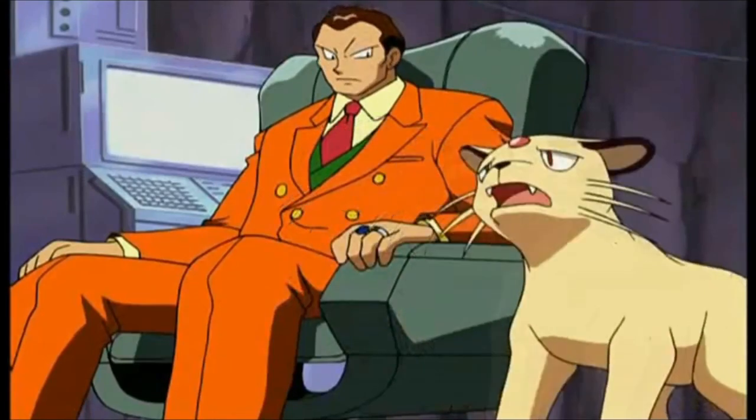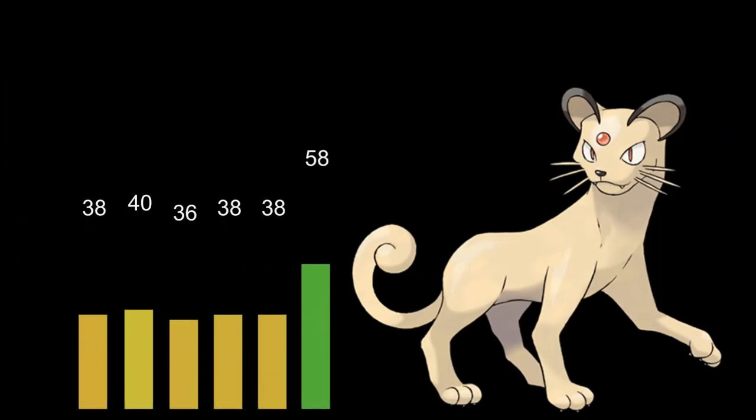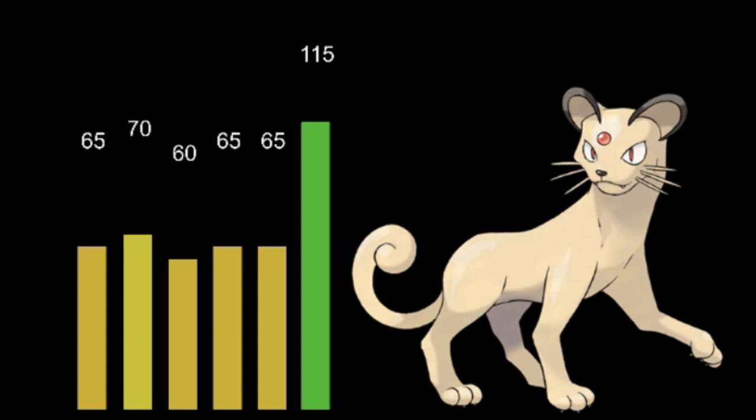Welcome back wolfpack, Verlus here, and this is how to use Persian. Persian is actually a lot like Dugtrio in that it has no defenses, low attack, but a really good speed that you can make use of. It also has a large move pool, so we'll get into that in a bit.